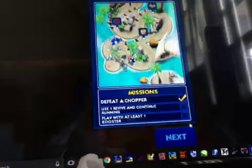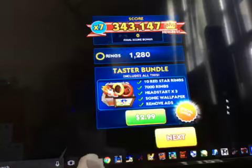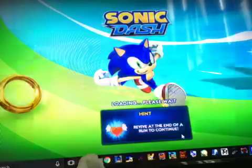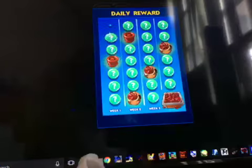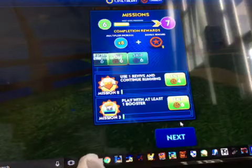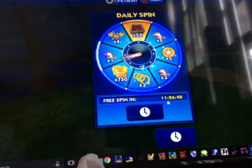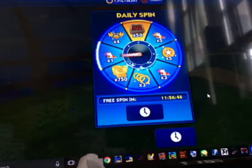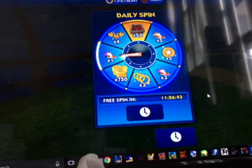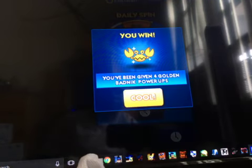Alright guys, so that was Sonic Dash. We got some different items — we got a new item. That's amazing. I got my new best. And we got our daily reward. And we got some more stuff. Amazing — free spin! Let's see what we get. We got one booster thing. Golden badnik power-ups. Alright guys.